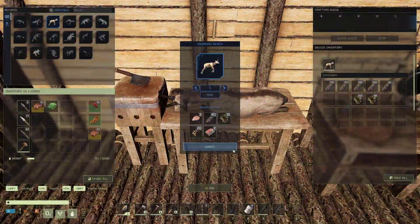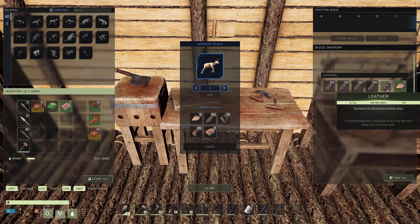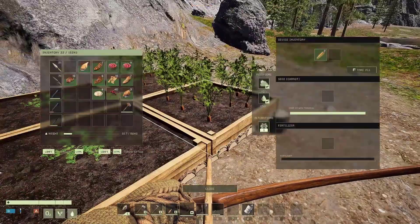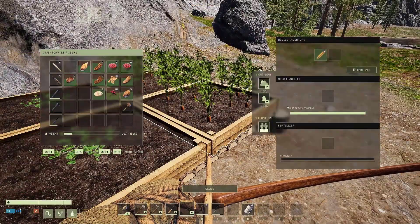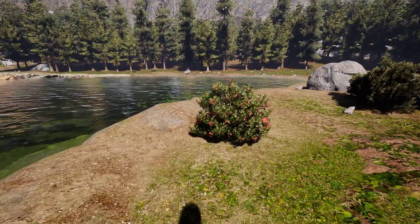Now, to help you move along this mission, I recommend the following. Make a skinning bench to collect larger amounts of fur from animals rather than just skinning them with a knife. Craft several crop plots to reduce the amount of time it takes to accumulate the amount of pumpkins, carrots, and watermelon that you need for the farming shipment. Berries are easy enough to gather on your own.